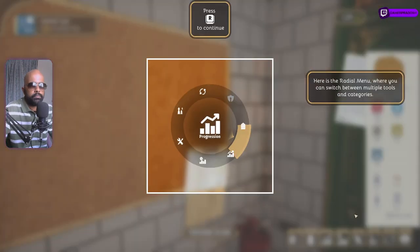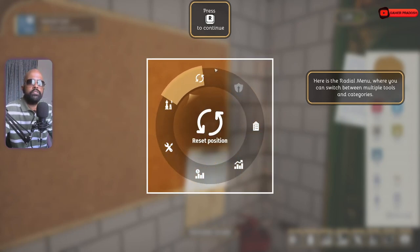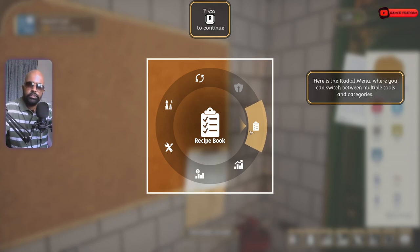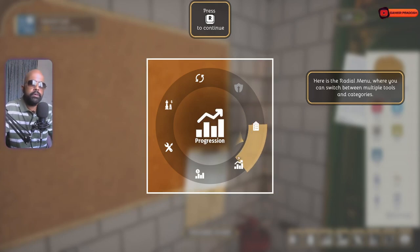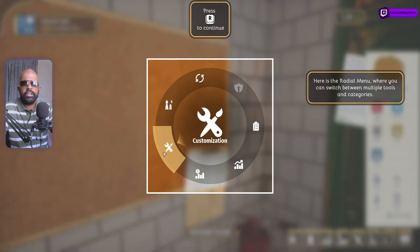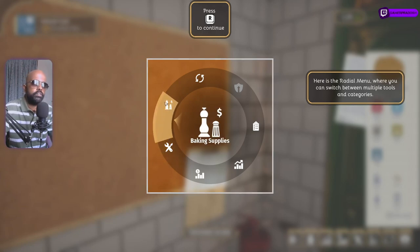The radical menu — accessed with Tab — is basically everything you want to do in the game. You can select reset position, call for delay, the recipe book, progression, economy, and your customization options — like where you can upgrade your oven, upgrade your table, and all the utensils you use. All those things can be modified and upgraded under this option.